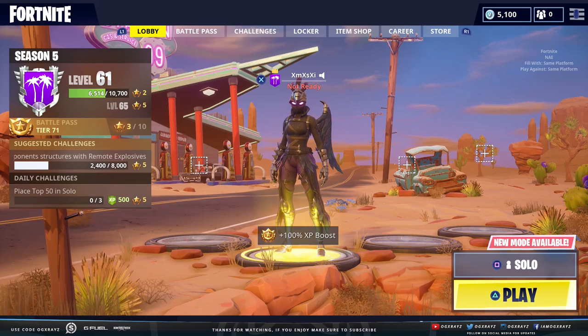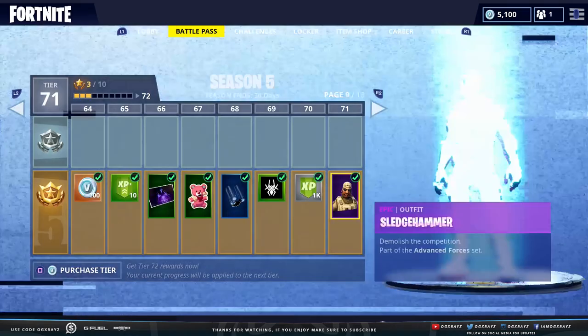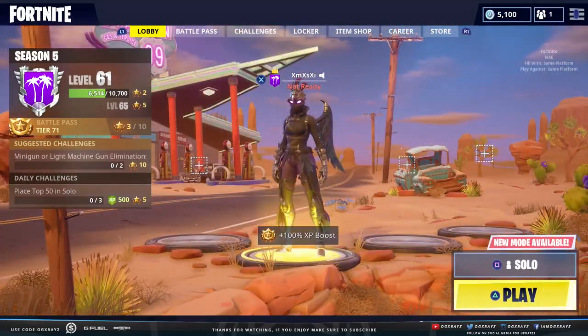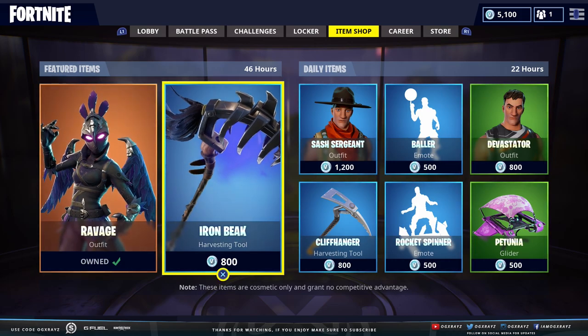Yo guys, what's up? It's X-Rays, welcome back to another Fortnite video. So I am checking out the brand new Ravage skin — you guys can see it is in the item shop. Ravage is basically the female version of the Raven skin, I believe it's called Raven. I'm blanking so hard on the name, totally sorry.